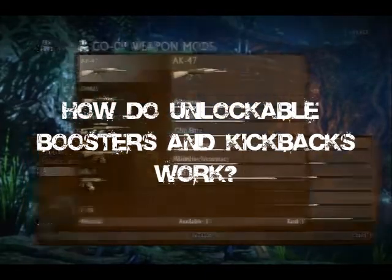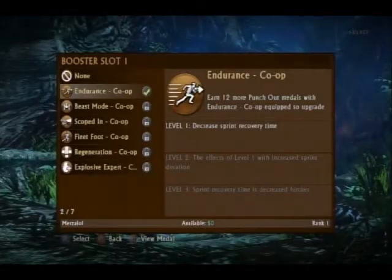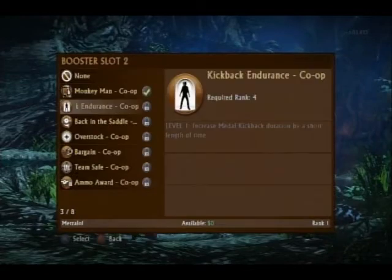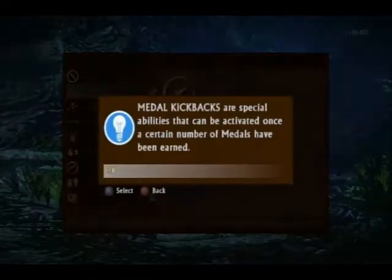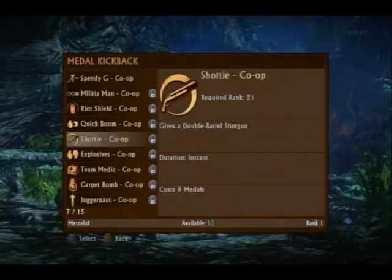How do unlockable boosters and kickbacks work in co-op? Similar to the competitive multiplayer, as you gain money and experience, new perks will be available for purchase. Co-op has its own set of boosters and kickbacks that are unique to the co-op modes, ranging from boosting up your own abilities to helping out your teammates and healing them.